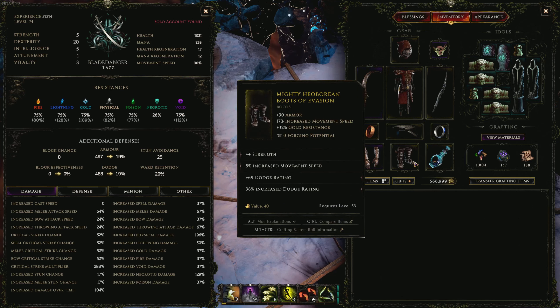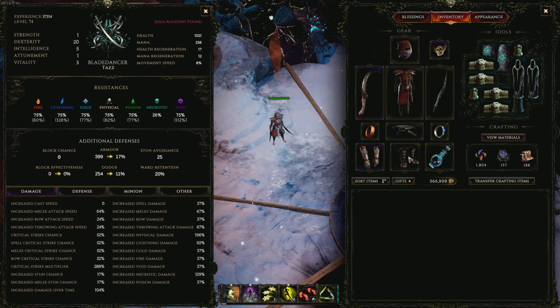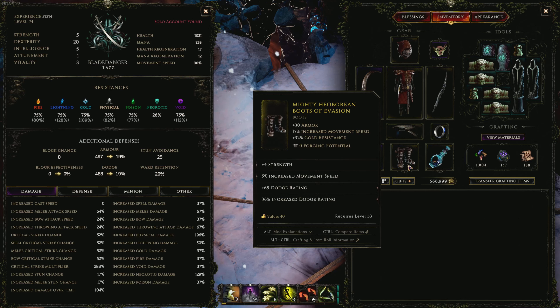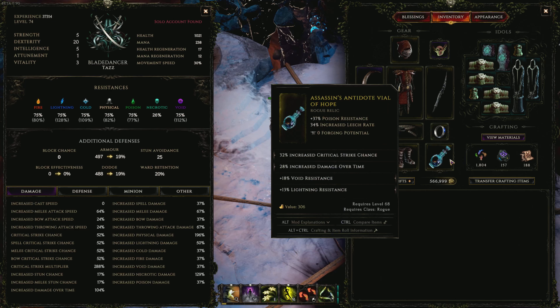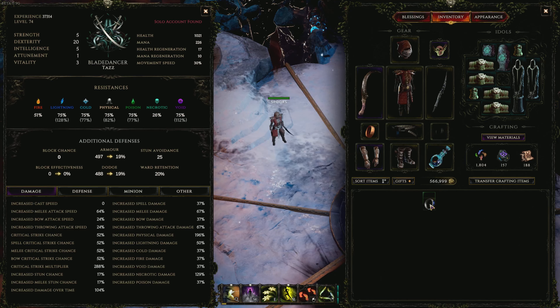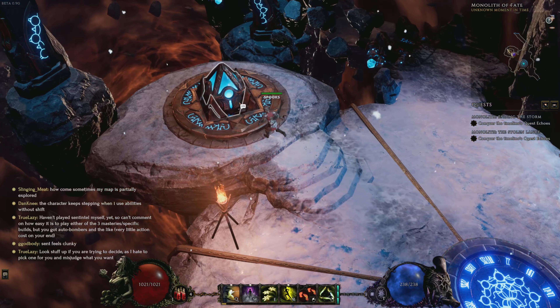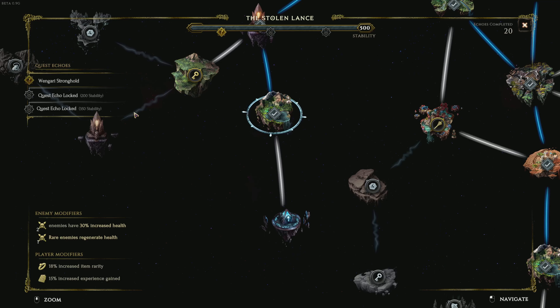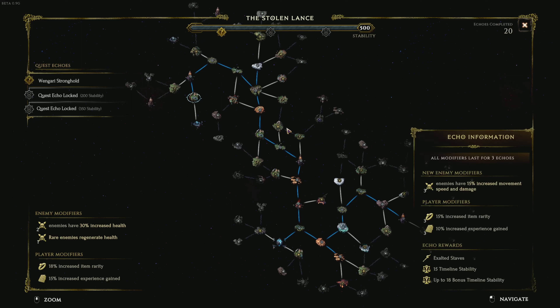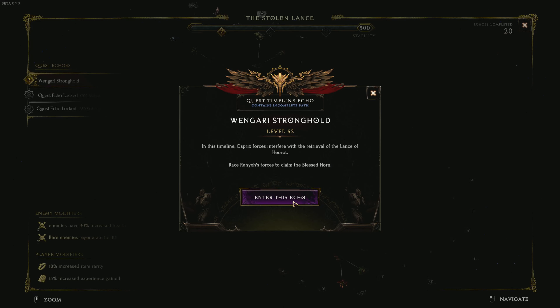I'm trying to stack health - my mana is a little bit low. The boots I can actually swap out no problem, I just haven't seen a set of boots to swap into. I'm looking for faster move speed plus other beneficial stats. I'm struggling with cold and fire resist, so I'm looking to balance that out with a bit of necrotic. Anyway, this is the branch I've got for the 62 - nothing crazy, just did 20 echoes. Takes less than five minutes an echo so it's not too long. Let's get into it.